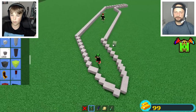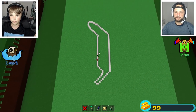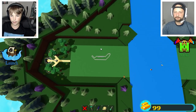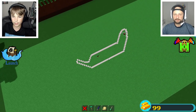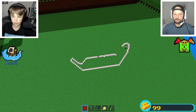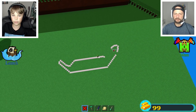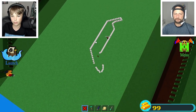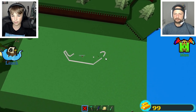Zoom out — looks good. This part's kind of weird. Maybe it's too high. I wanna make it lower. No, this part right here — oh my god. We wanna make this lower. Yeah, that's too big. This part was good.